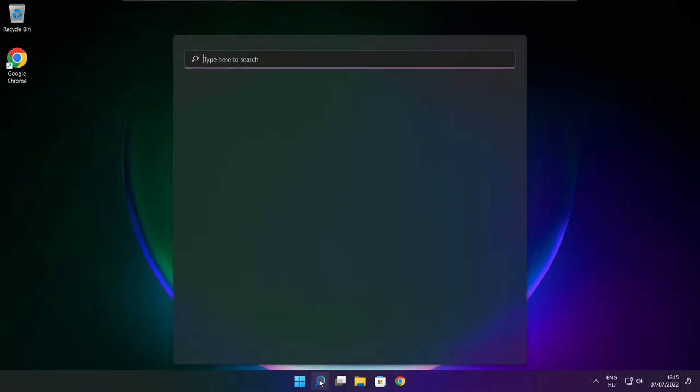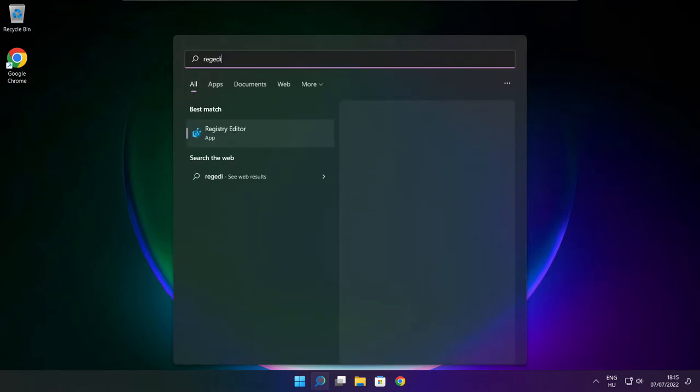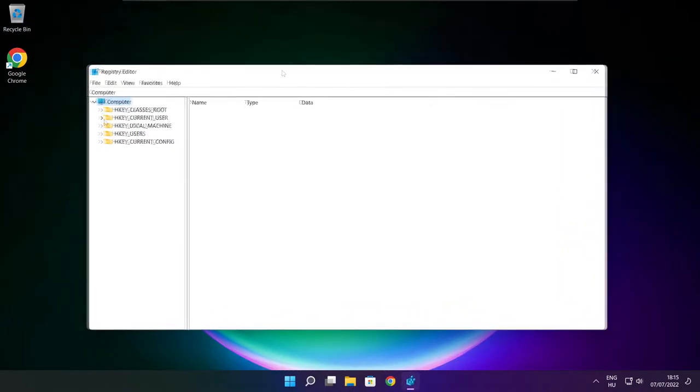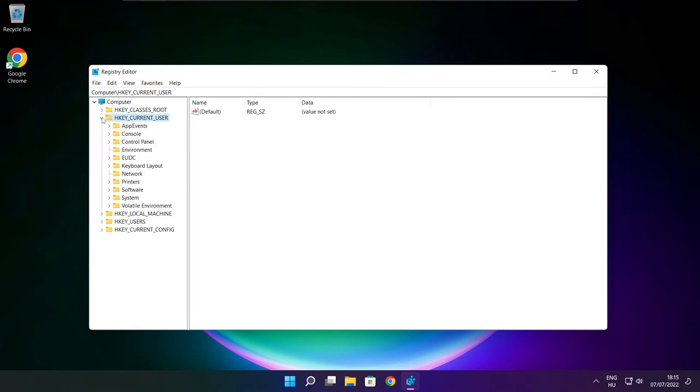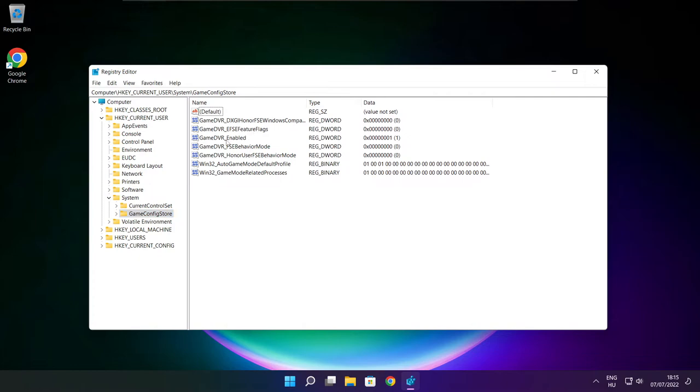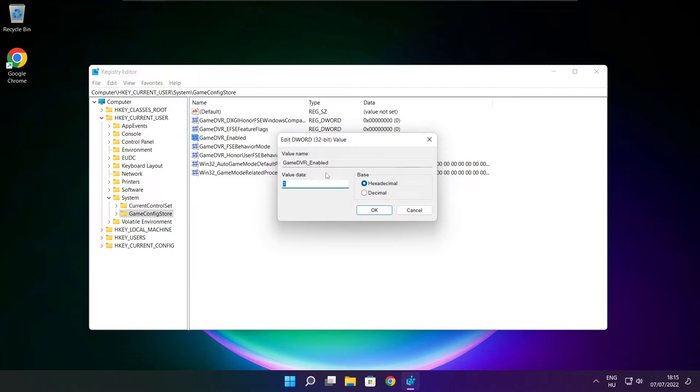Click the search bar and type regedit. Select HKEY_CURRENT_USER, then select system, then game config store. Select game DVR enabled and type 0. Click OK.